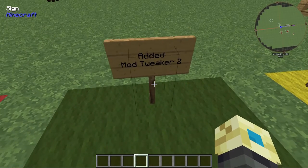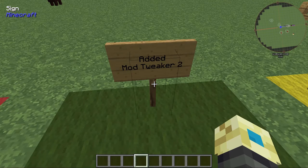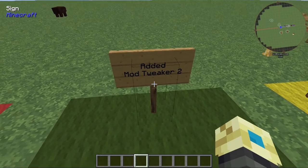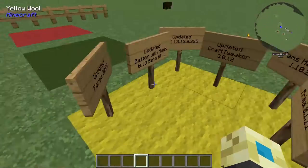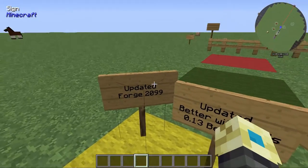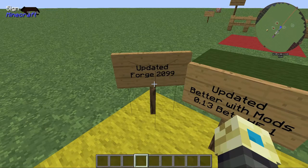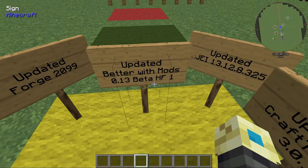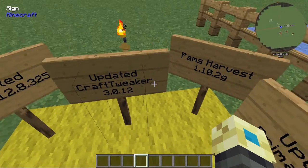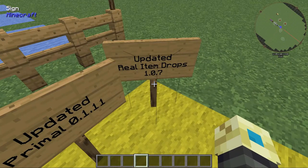I've added ModTweaker2, which allows some new APIs to tie into and mess around with mods in terms of making recipes. I'll show you where that comes in further down the line. Lots of stuff has been updated. First and foremost, Forge is up to version 29.9 — some of you might be throwing in your own mods and need to know what version you're on. I've also updated BetterWithMods, JEI, CraftTweaker, Pam's HarvestCraft, Primal, and RealItemDrops.